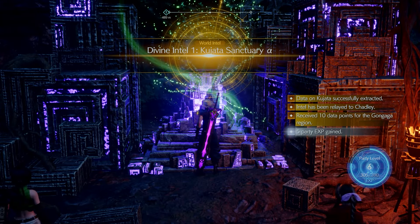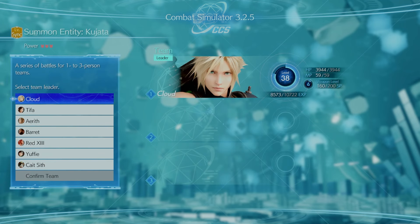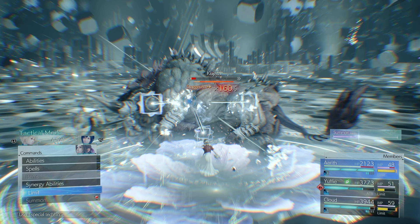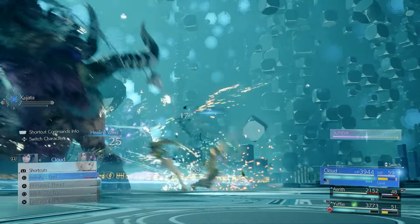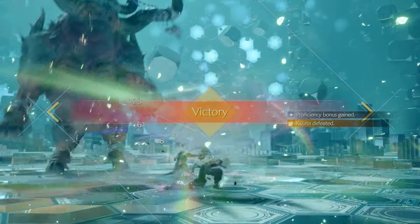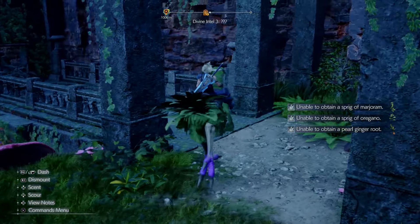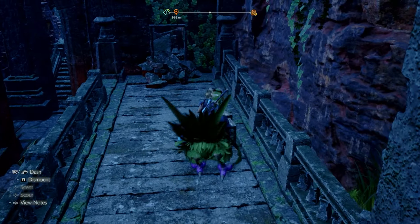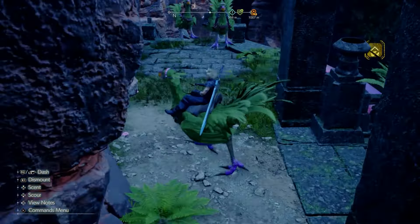Visiting the Kujata Sanctuary will help you take on Kujata right away at Chadly's Simulator because it'll be one power lower than its maximum. At this point in the game, if you're following along and powering up with the right equipment, you should be able to take down Kujata with one power. It's actually better to run through the entire main story in the Gongaga region until you get access to the Chocobo.